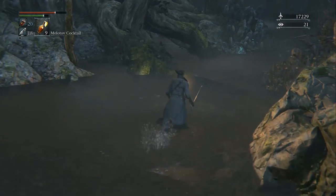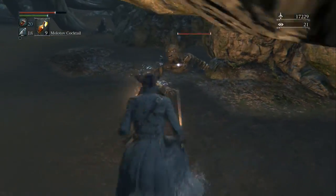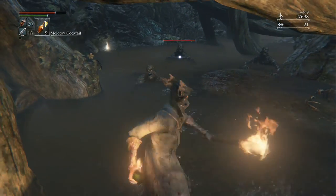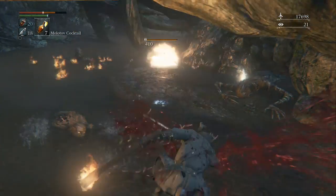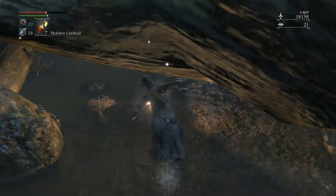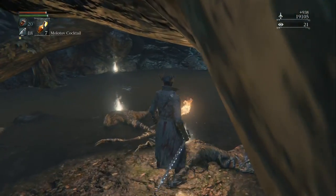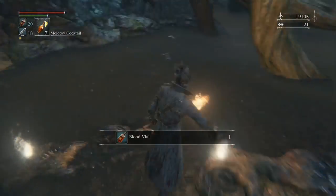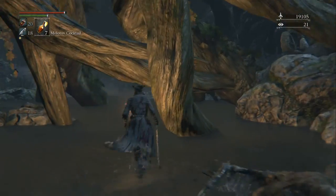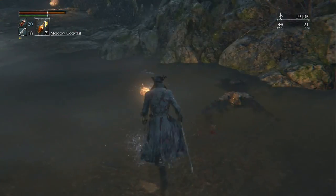The next item you're going to get is this narrow branch-looking thing. There are also enemies here — I'll call them drowners. They're extremely weak to fire, so just throw Molotovs at them — look how much damage it does. After you kill these guys, you can obtain the Dissipating Lake Rune on the corpse on the wall to the left. Then there's one more item to pick up, and after that, that wraps it up for the Forbidden Forest. Then you can fight the Shadow of Yharnam boss.